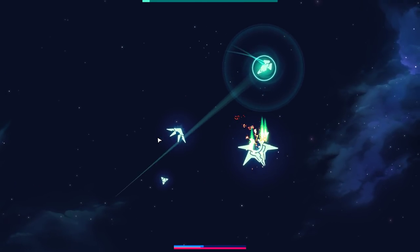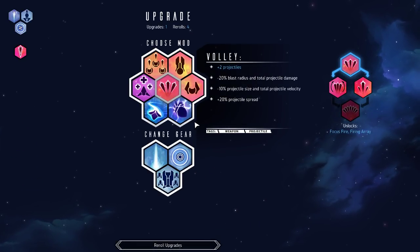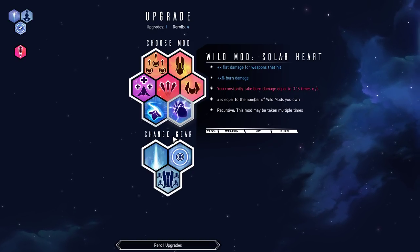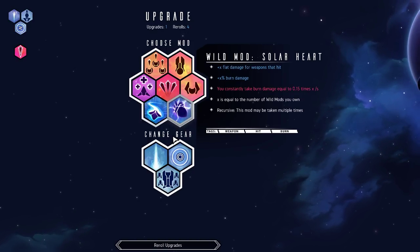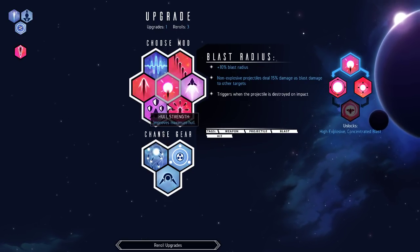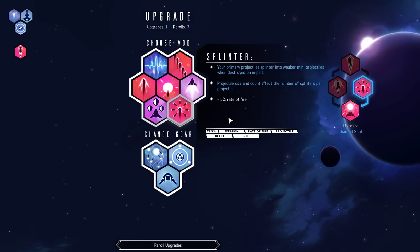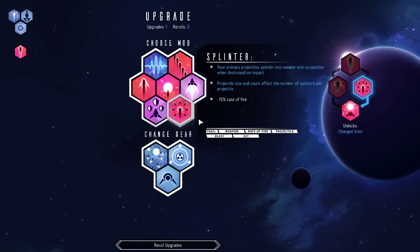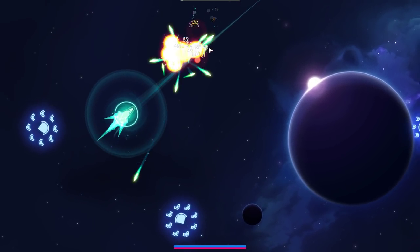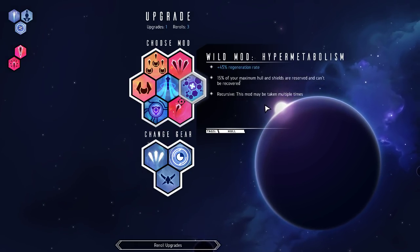You are very clearly getting bodied by the damage over time there, so I apologize. Seems like we're just going to die the second we take that all the time. We could work on rapid fire, blast radius, splinter? Let's look at it. Oh, they splinter when they break? That's kind of fun.